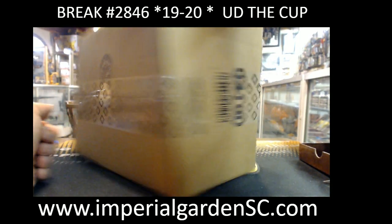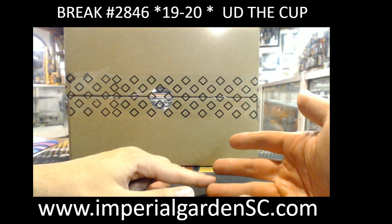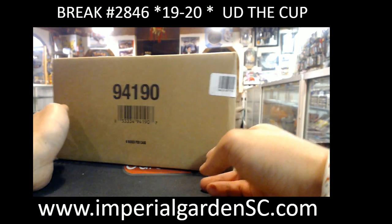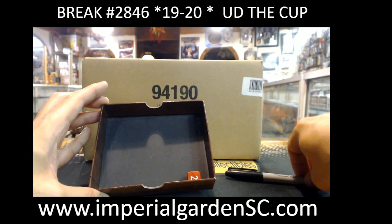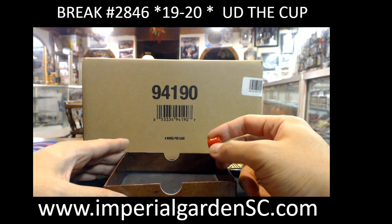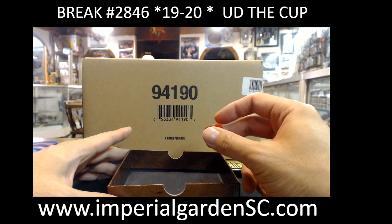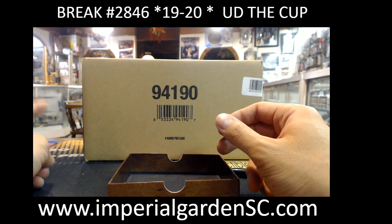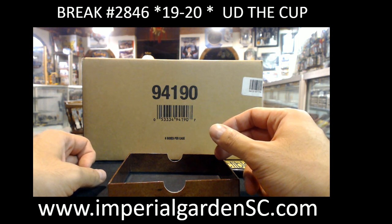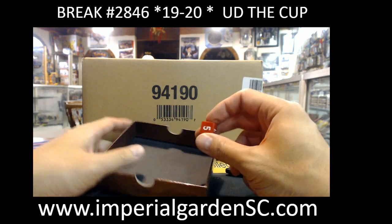We'll finish this case and then we'll probably bring three loose ones out to the US with us, and then we've got three 18-19 cups and a three-box 17-18 cup case to bring along as well. We're rolling a six-sided die — the first roll determines tonight's box, the second roll is for tomorrow, and numbers three through six cover Wednesday through Monday or Tuesday.